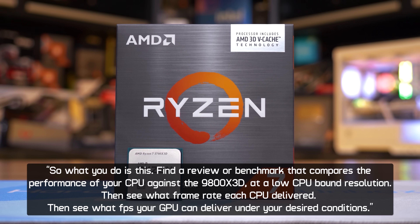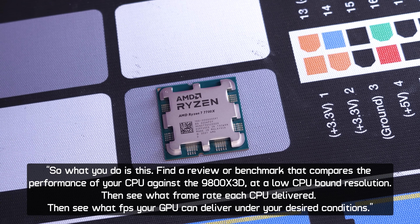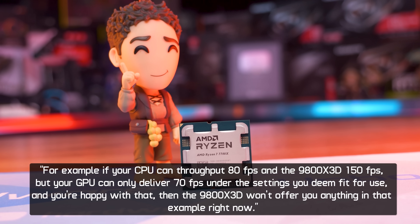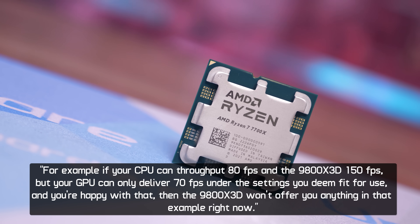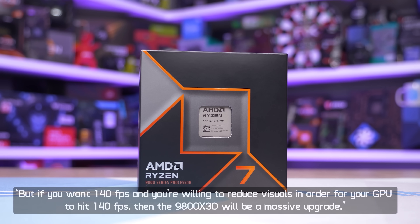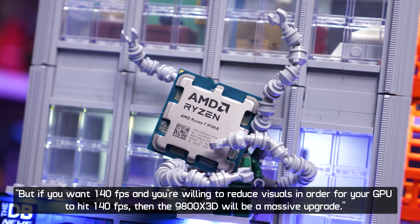Just the other day, Steve made a post on X which seemed to help quite a few people trying to work out if they should upgrade their CPU, so here's what he said: Find a review or benchmark that compares the performance of your CPU against the 9800X3D at a low CPU-bound resolution. Then see what frame rate each CPU delivered. Then see what FPS your GPU can deliver under your desired conditions. For example, if your CPU can throughput 80 FPS and the 9800X3D can throughput 150 FPS, but your GPU can only deliver 70 FPS under the settings you deem fit for use and you're happy with that, then the 9800X3D won't offer you anything right now. But if you want 140 FPS and you're willing to reduce visuals in order for your GPU to hit 140 FPS, then the 9800X3D will be a massive upgrade.